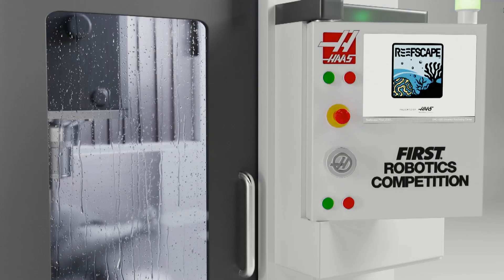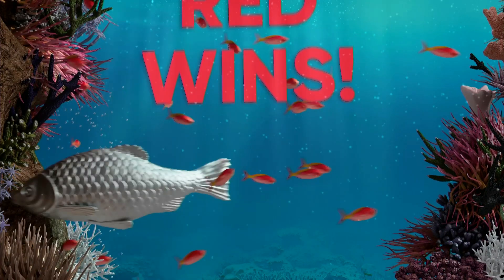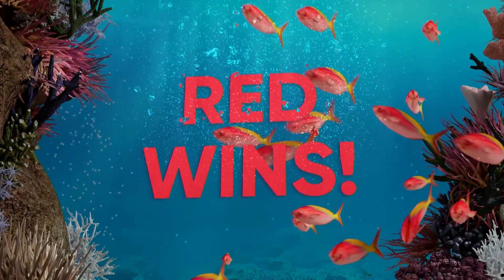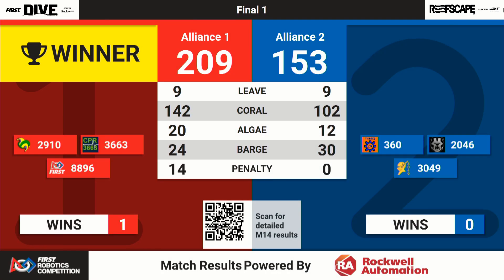One fist, two fist, red fist, blue fist time — who's got the advantage? It's the Red Alliance. Final score 209-153. Break it down quickly for you: 142-102.